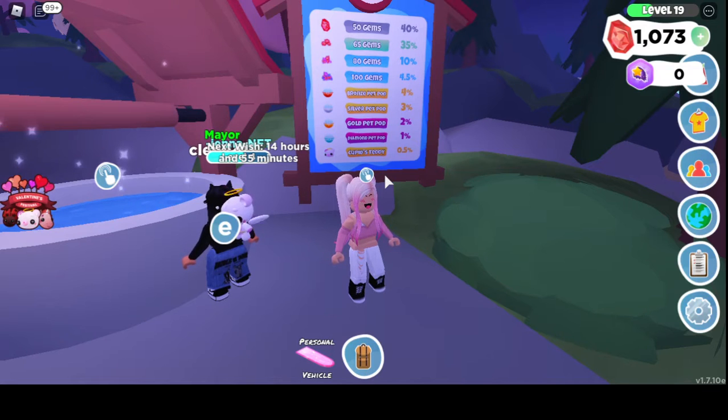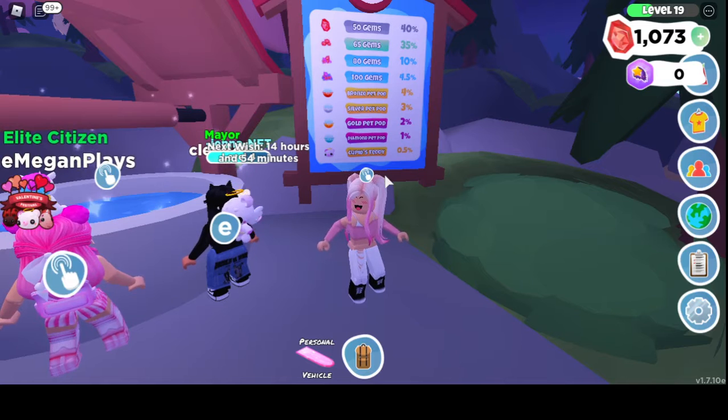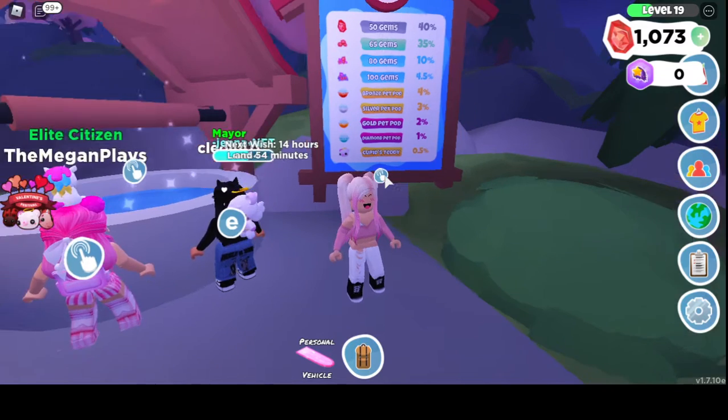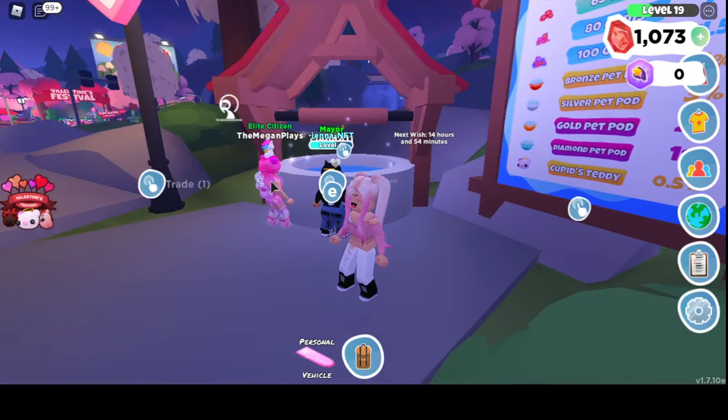From Cupid, there's a 55% chance you'll get a pet pod, a 35% chance you'll get a vehicle, and a 10% chance you'll get a collectible. If you get a pet pod — which you'll most likely get — you can get a Swirly Lolly at 40% chance, Rainbow Lolly 30%, Cocoa Bar 50%, Berry Bar 10%, and a Valicorn at 5% chance.